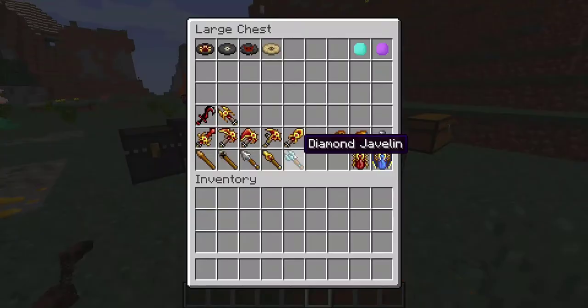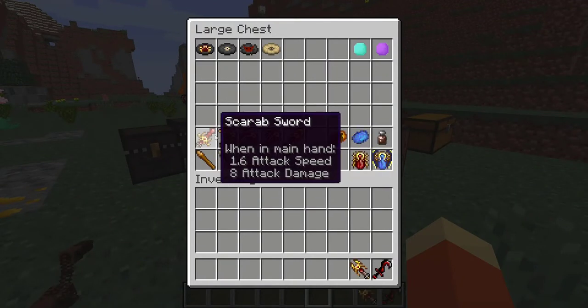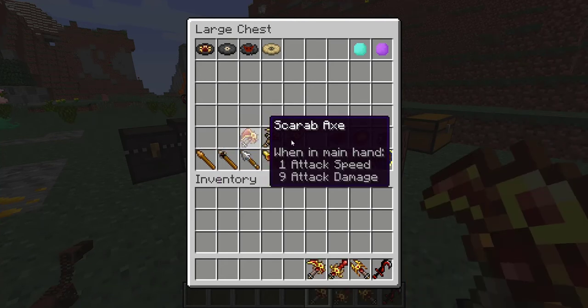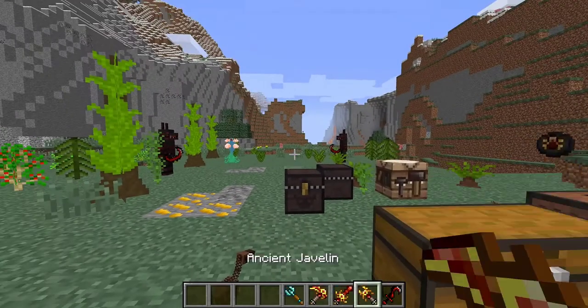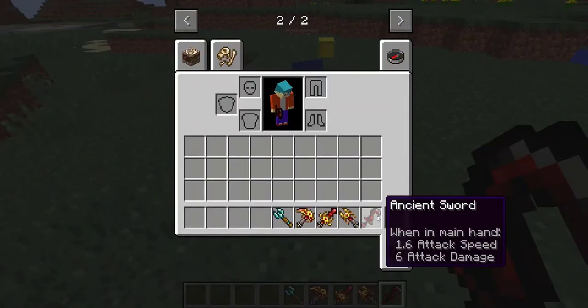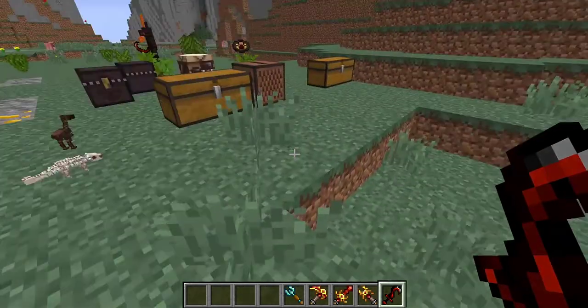In this chest we also have some of the ancient weapons: ancient sword, ancient javelin which is really cool, the scarab sword, scarab pickaxe, scarab axe, and different javelins. The ancient sword deals 6 attack damage, which isn't really that great — it's just a sword.